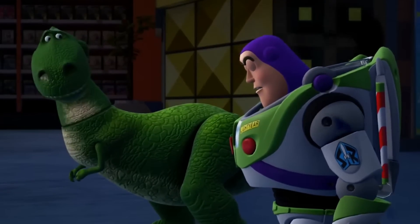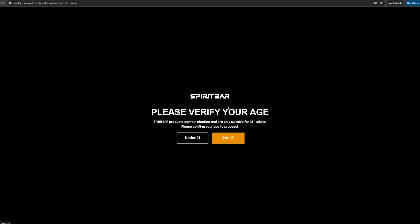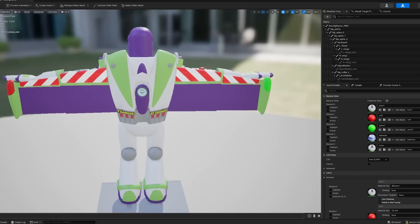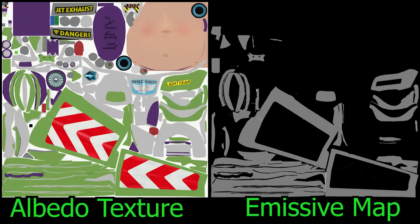On my last video, I got a lot of comments asking why I didn't use the Kingdom Hearts 3 model, and the answer was that I just didn't think about it. So I exported the Buzz model from the game and imported it into the project. The new Buzz model is so much more accurate and better looking than the one I bought, so this was a good suggestion from the community. I did have to redo some work to get Buzz working, such as making a new emissive map for his glow in the dark mode, but it wasn't anything too crazy.